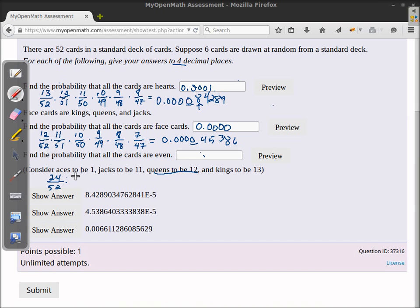Now assuming the first one picked is even, the second one has 23 even cards left and only 51 cards left. Continuing down until all six cards are even: 21 out of 49, 20 out of 48, and finally 19 out of 47. Calculating this out gives 0.006611, so rounding to four decimal places the answer is 0.0066.